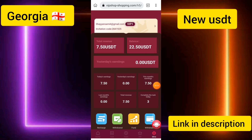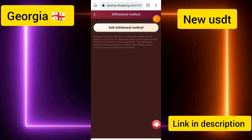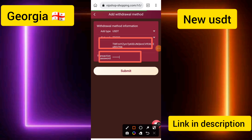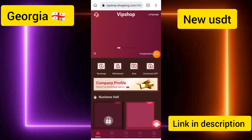I'll show you how to withdraw. I clicked on the Withdrawal option. First, enter the withdrawal method, click Submit, add the withdrawal method, enter the network address and transaction password. I successfully added the address and transaction password, then clicked Submit — it shows 'successfully changed.'